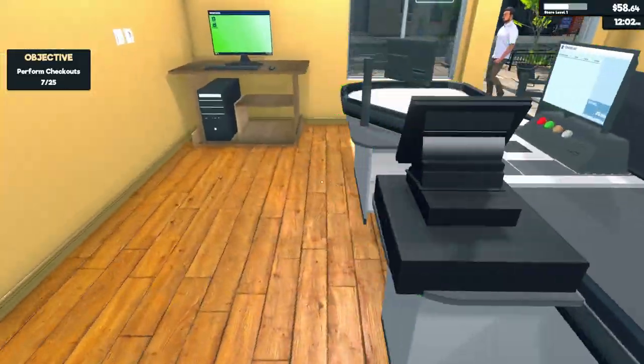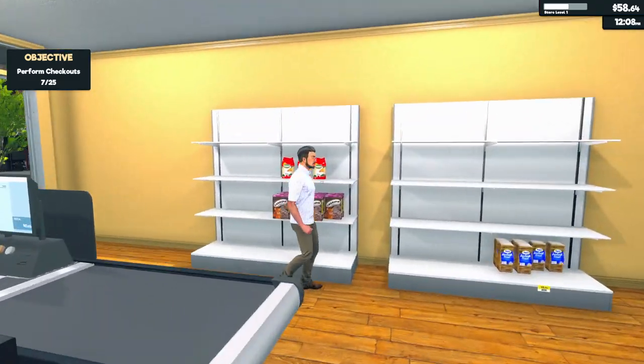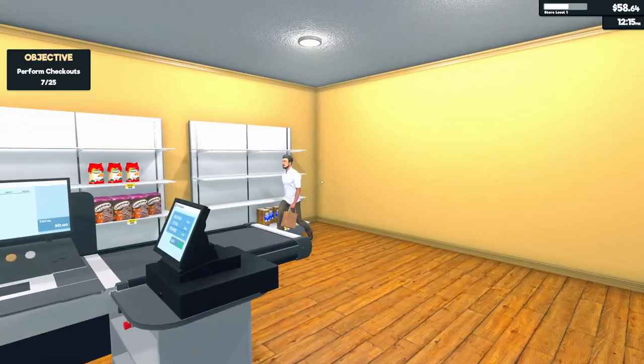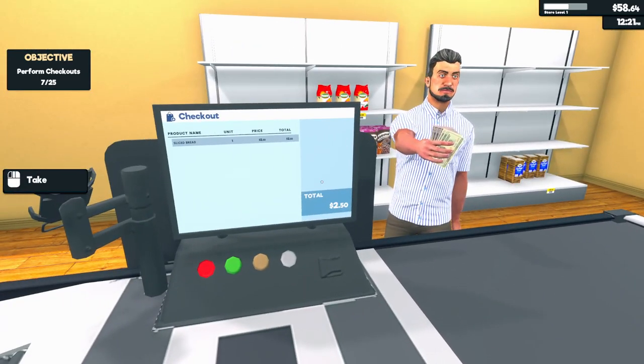Another customer coming. Hopefully I can rearrange all this stuff as well — this is a bit cramped. Going for the bread. You know, I put my prices slightly above market and I haven't had a complaint — just saying. $2.50, exact change.